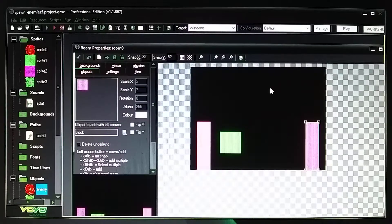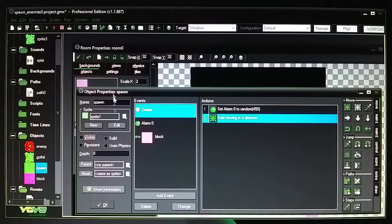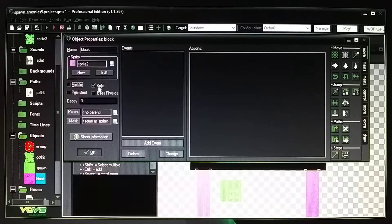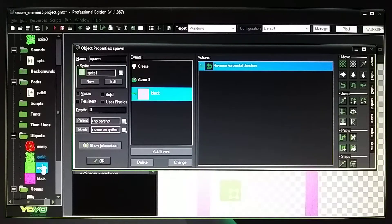When you do your game, grab all of these blocks by holding shift and dragging — that's a shortcut. Go into your spawn block and make sure it's not checked visible. For your boundary block, make sure it's not visible but it is solid. Your spawn will hit the block and do a reverse using the move tab — do reverse for self on the block. Make sure the block is solid, otherwise it'll go right through.